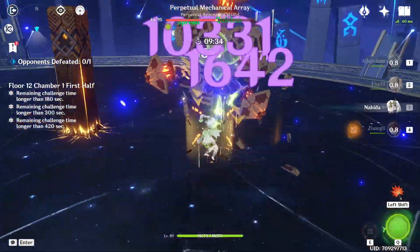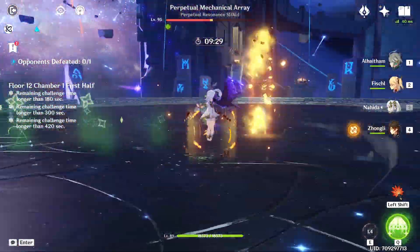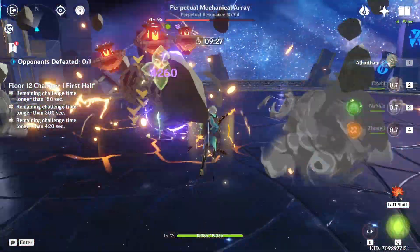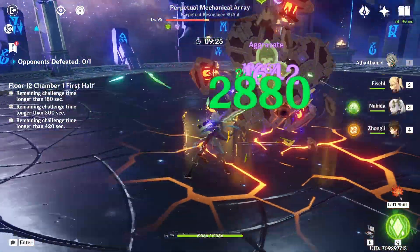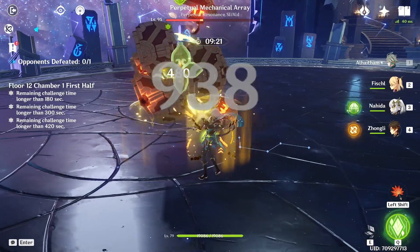I'm hoping this is a trend that continues for the rest of Sumeru. I've stacked HP on Zhongli because the Harbinger of Dawn passive will only give Alhaitham a 28% crit rate if his HP is above 90%. I also gave Zhongli the Favonius Lance to provide more energy to the team.